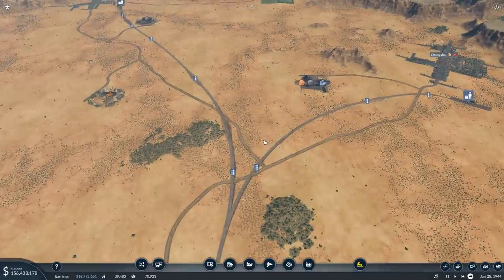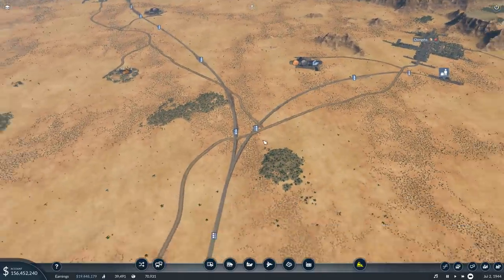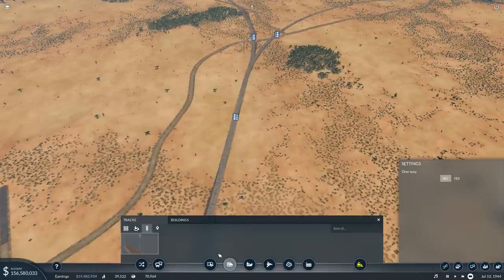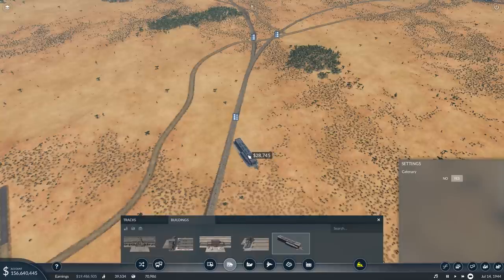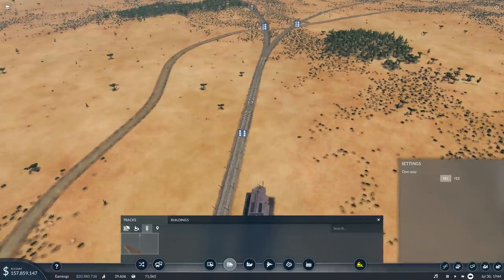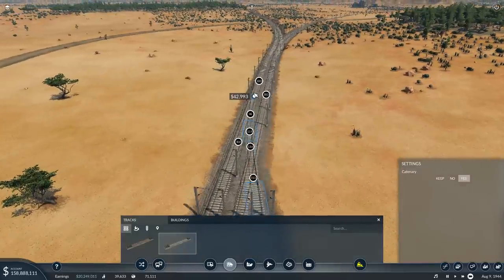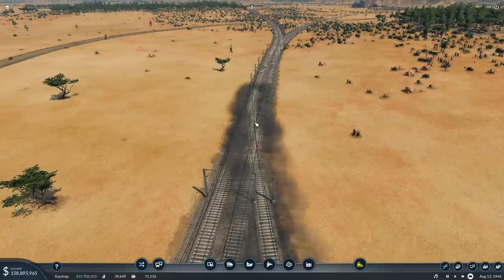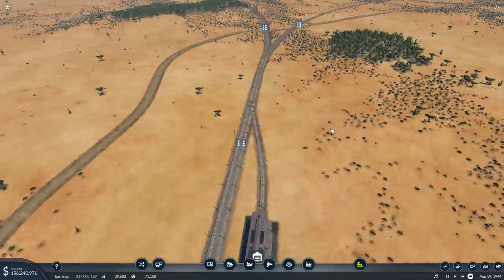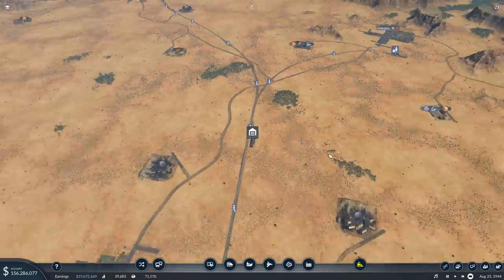Where do I set up my train depot? I think just along here, just like that. And I could make this a double slip just to make it easy to have that connected. So now the train depot can supply both these lines with trains.